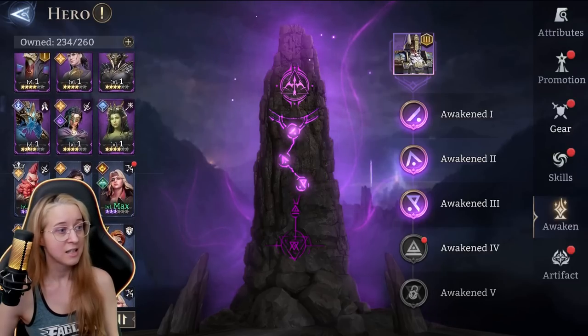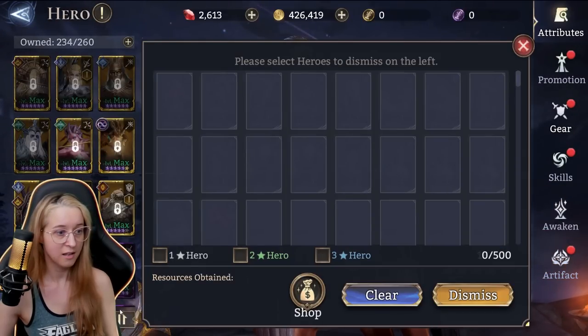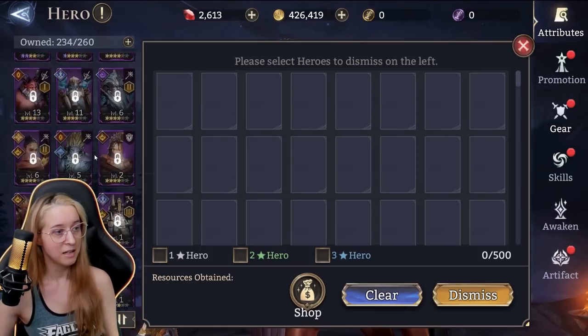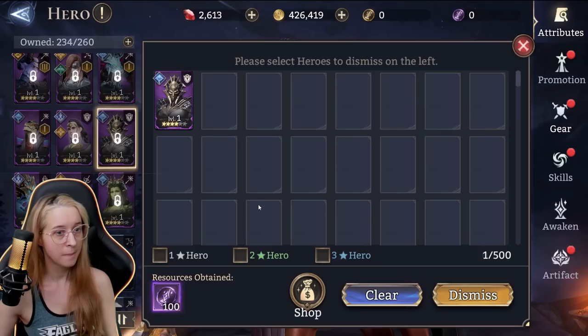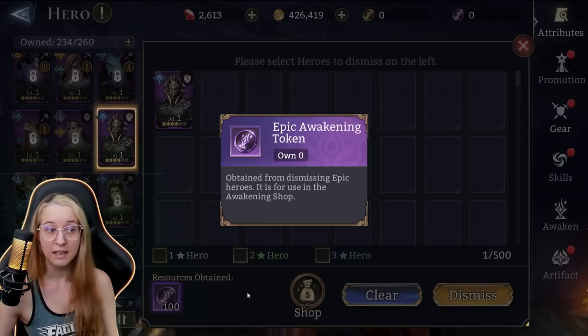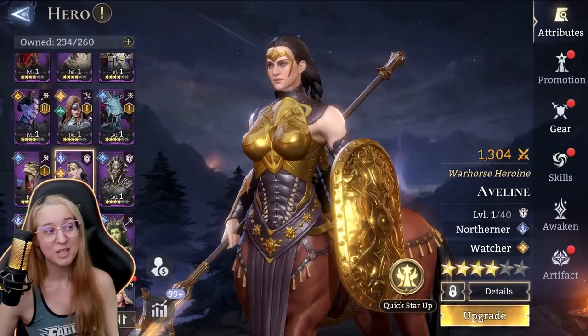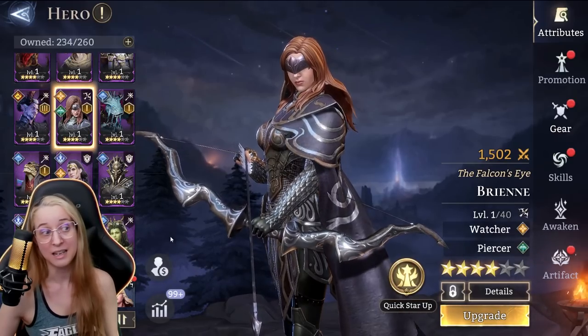The other option is you can sell them, of course. When you sell an epic, you get Epic Awakening Tokens. I would not do any selling of an epic — the purple heroes — until you have fully awakened someone. Once you're rolling in dupes and you have an A5 on whoever, then start selling them and use that currency in the Awakening Shop.